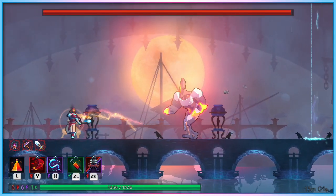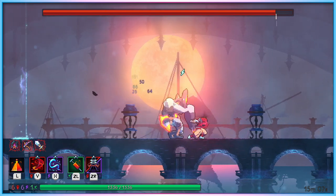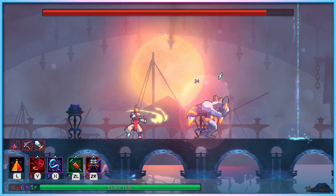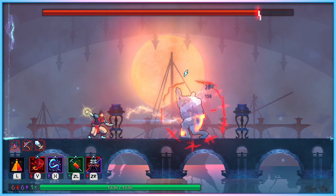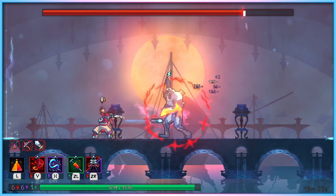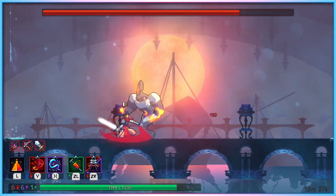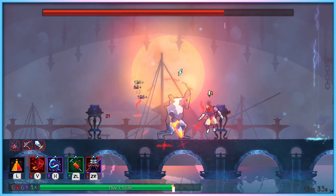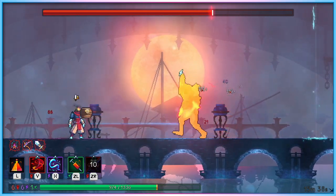Players who die with extra lives available will restart the current level with the exact items and progression they had when they first arrived at the start of that level, rather than having to restart the entire run. The setting is basically intended to provide support to players who either struggle with involuntary motor control movements, or players who may struggle with consistent coordination or sustained focus — allowing them to keep a good run going if an element of their disability outside of their control momentarily impedes their ability to progress. It essentially creates checkpoints at the start of individual levels, to reduce the likelihood of a single moment of disability ruining an otherwise promising run.